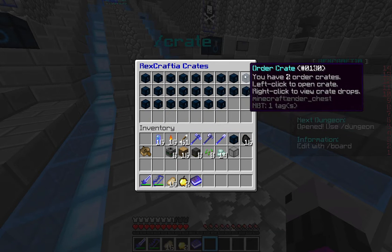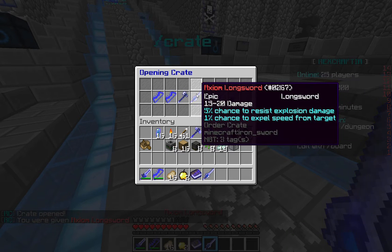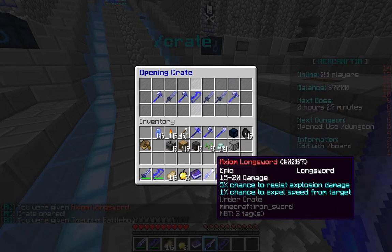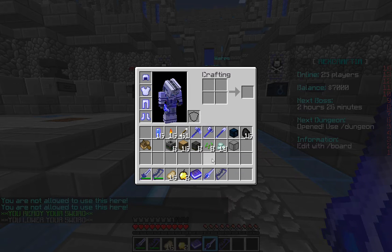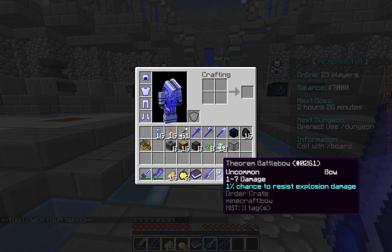We got a Book of Experience, uncommon. When we right-click it, it gives us ten XP levels. Then the order crate — you have a random chance to get any weapon. We got an Axiom Longsword, which is 15 to 20 damage, 5% chance to resist explosions, and 1% chance to take speed away from your target if they have it. And we just got a normal bow.